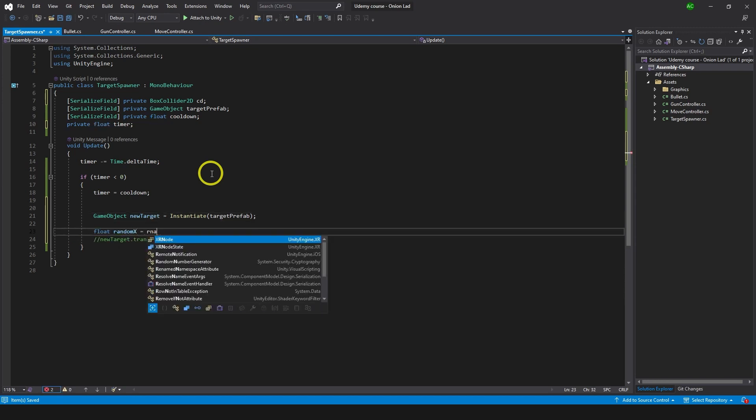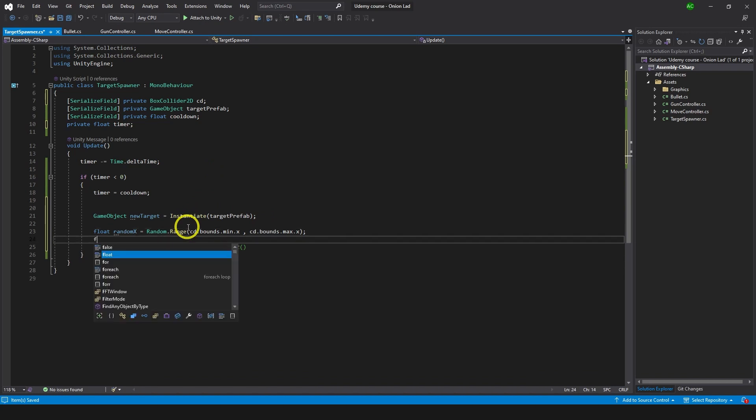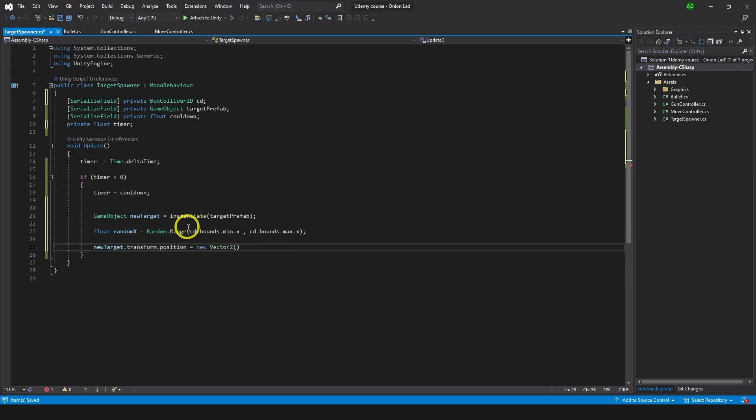For the random X position, I'll type 'float randomX = Random.Range(collider.bounds.min.x, collider.bounds.max.x)' - it takes a random value from minimum x to maximum x. We don't need to randomize Y because the target will fall down anyway. So we set the position to 'new Vector2(randomX, transform.position.y)'.